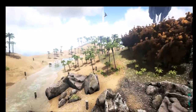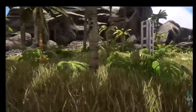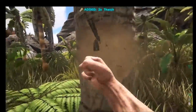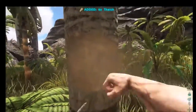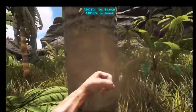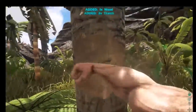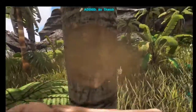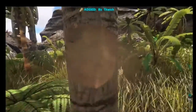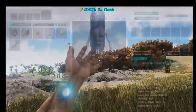I looked away for a second and it's now out of view. Anyway, I'm going to do what I should have done at the beginning and punch a tree. I'm doing the same, getting some good thatch. Because if survival sandbox games have taught me anything, the first step is always to punch the tree — get that, use it to roof a cottage.